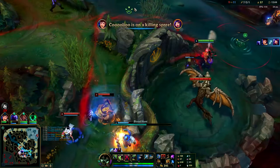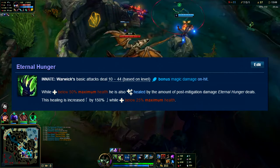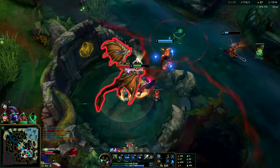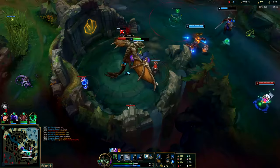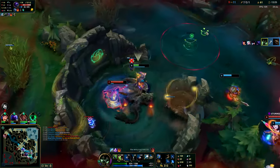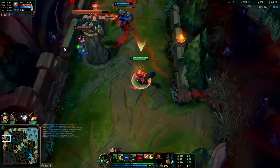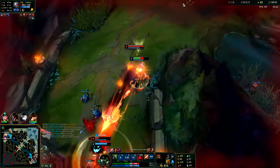Before we jump into the first core Warwick mechanic, you need to understand his passive. The rest of his abilities play nicely into his passive, and most people don't realize that Warwick loves to fight when he's low on HP — that's when he's strongest. If you're measuring out a fight, the lower Warwick gets on health, the more difficult the fight becomes. Warwick gets insane healing off his passive on his auto attack and Q whenever he's below half HP, and when he is below 25% HP, this healing gets even crazier.